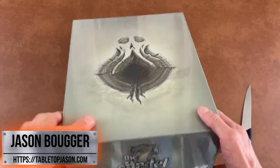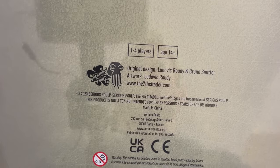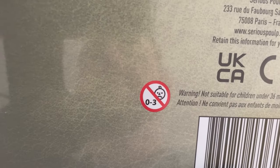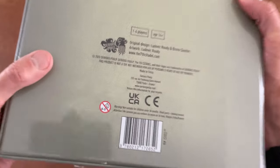So we'll take a quick look at the back of the box. Not a lot there. It just kind of says who did the artwork and copyright and things like that. Although if you are a child of zero to three, you shouldn't play with this game.